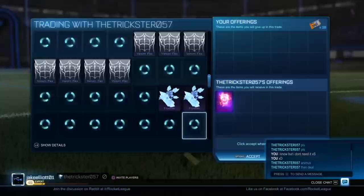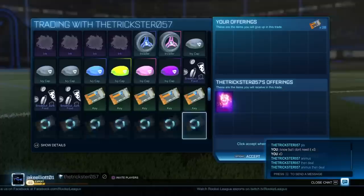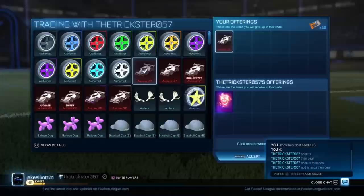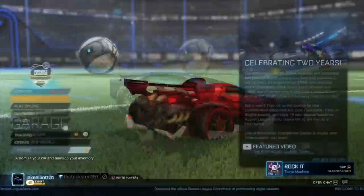We are kicking off today's episode with an absolute bang. This first trade is for a Hellfire Mystery Goal Explosion — a black market item — and this guy was selling it really cheaply. I found this trade on Discord or the Rocket League Trading Garage. At the time, this goal explosion was worth about 30 keys, but now it's worth about 25 and slowly going down. I put up 20 pure keys; the guy wanted an Animus, so I put up 16 keys and an Animus instead — worth about 2 to 3 — so this is about an 18-key offer for a goal explosion worth 25 to 30 keys at the time. A really good deal.